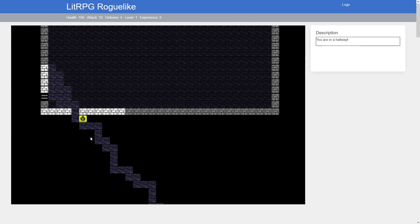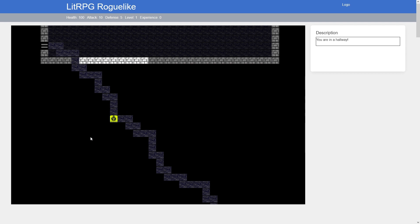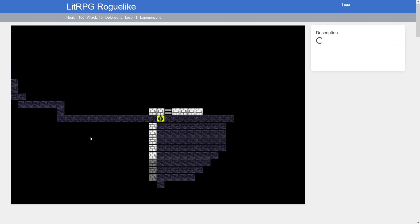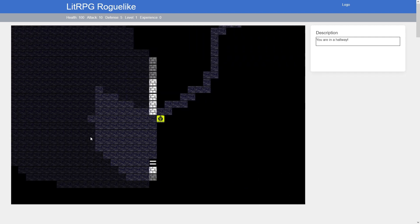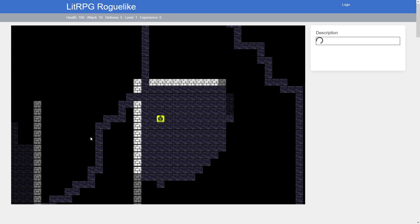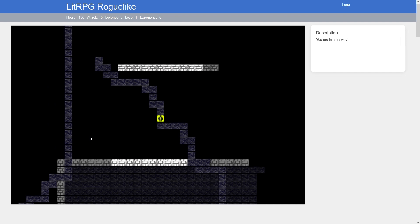Let's see — we're in a hallway and we go back into a room, and you get the same description. Very early days; I haven't done any prompt engineering to speak of yet, so these might not come out too great. 'You enter a cramped, dimly lit chamber that is permeated with the smell of burnt oil and dry wood.' It talks about a staircase that isn't there and so on, but the basic idea is that when you enter a new area, 'a wave of smoky air assaults your senses.'